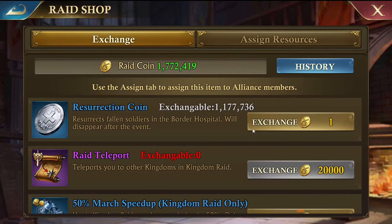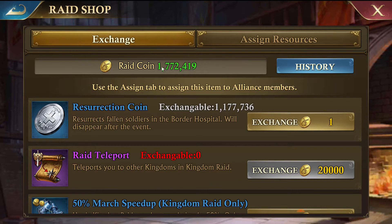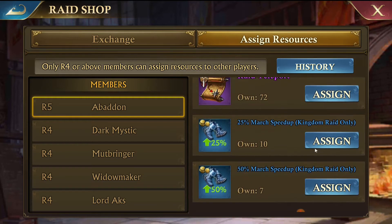Inside the Raid Shop you can exchange the coins that you earned from the events into Resurrection Coins, and then Resurrection Coins can be assigned out by the R4s. It looks like we're very low on them this time - we've got basically 1.7 million raid coins left. We can't get any more Raid Teleports, we're going to run out of Resurrection Coins. The other things you can buy are march speed-ups, but they're not generally worth it in my opinion.